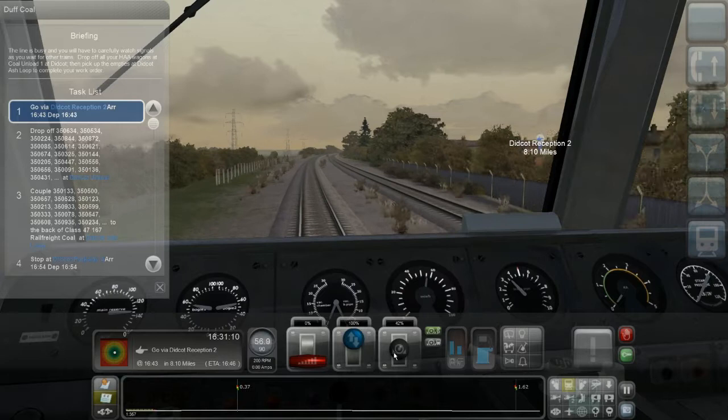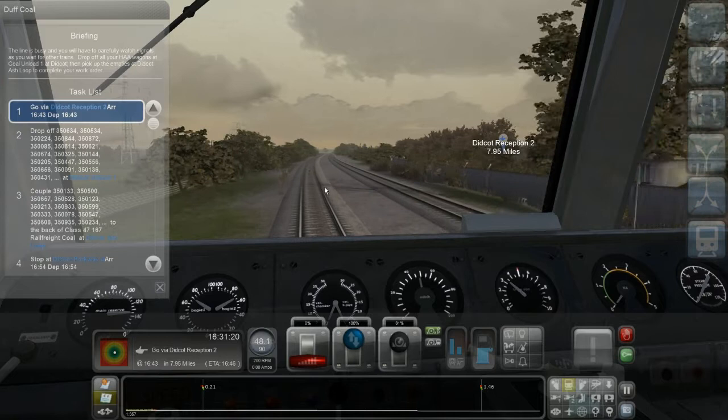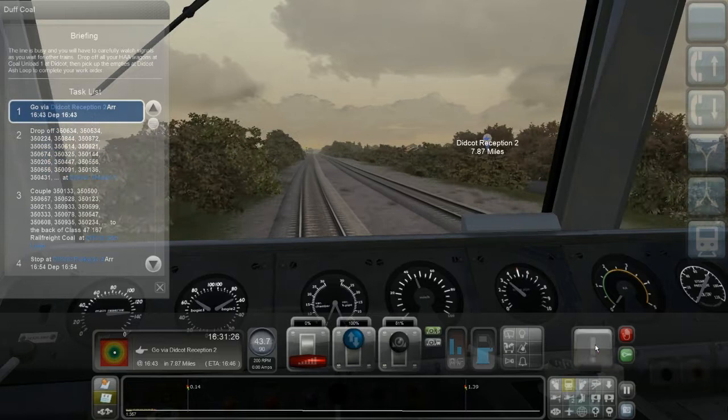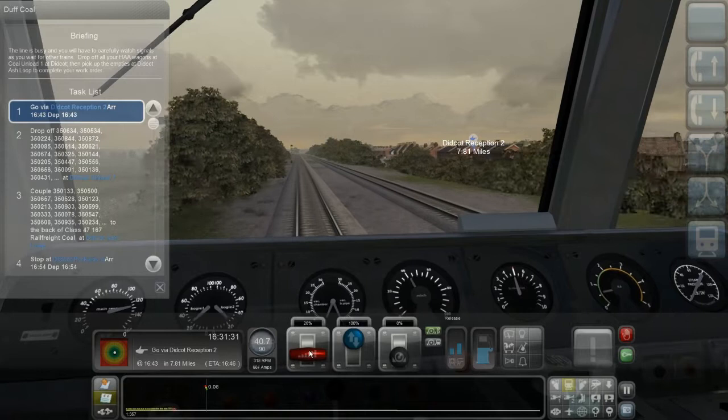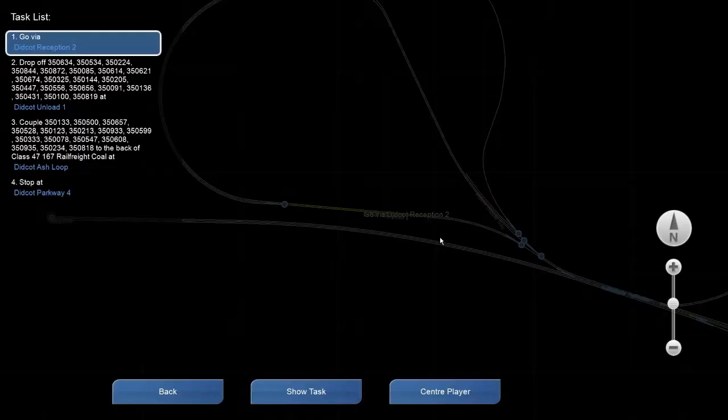I'm already behind schedule. Keep pressing tab, hoping the signal will change. It won't — oh wait, it changed. You can see it slows down very slowly because of the weight of the train. Now the next signal will be red again, but there's some distance.